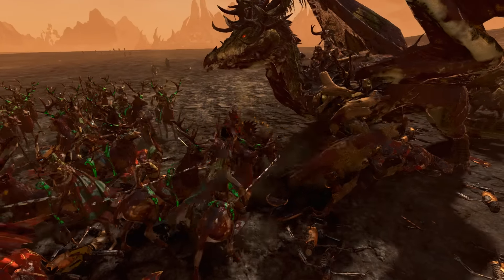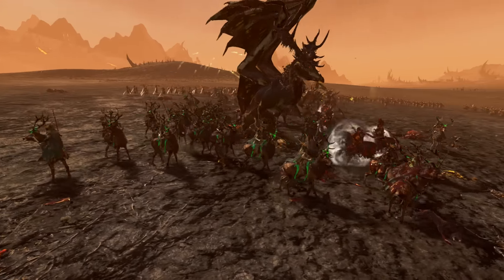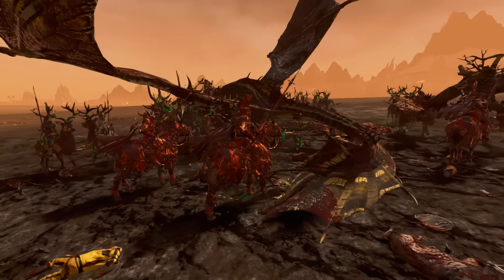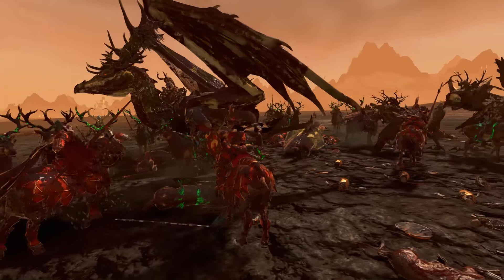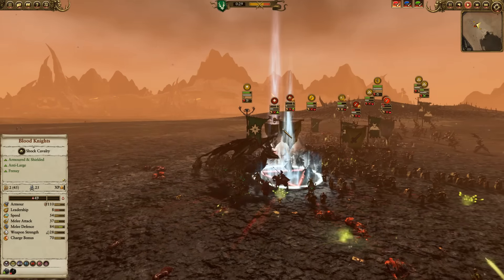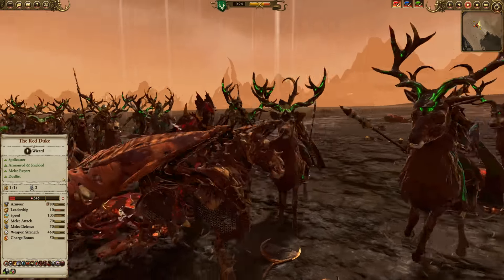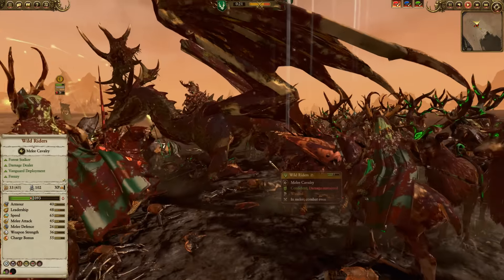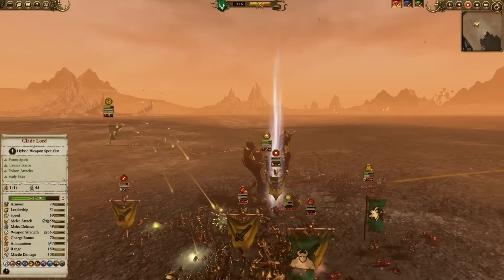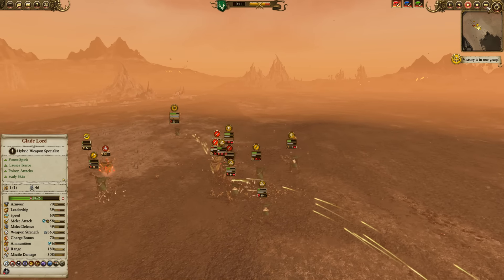With the dragon vomiting all over you like that, it shouldn't take long. Red Duke's a pretty cool-looking unit — he looks like a Blood Knight. Kind of looks like a Blood Knight in his armor. It'd be cool if he had a bonus versus large on certain mounts because of that. So anyway, the Vampires are going to get wrapped up here. Dr. Pult and his Wood Elves are going to take this one home.